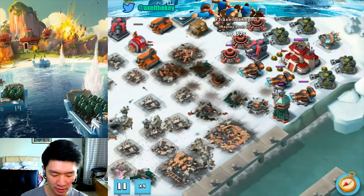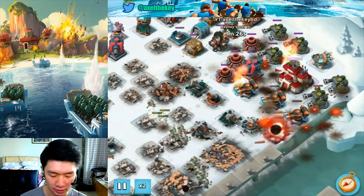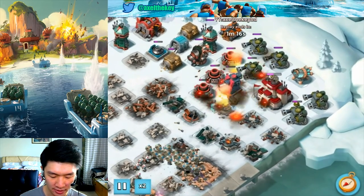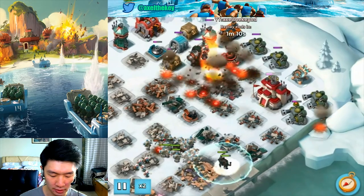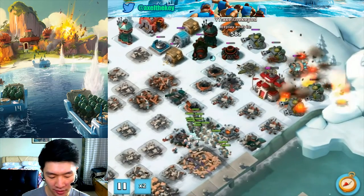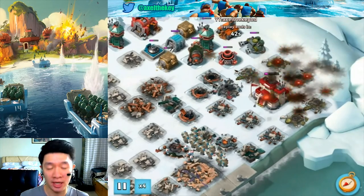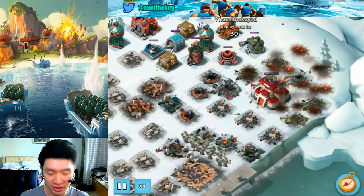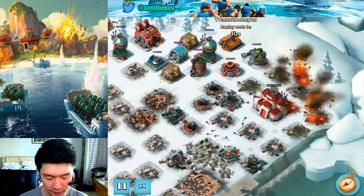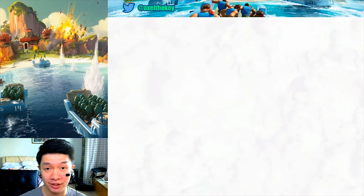Boom cannon down, and left sniper tower, mortar, mortar — flare here to void mortar a bit. Still mortar hits me, but I'm safe for now. Boom cannon got in range with my grenadiers. Shock launcher down and I can outrange the rest of the defenses on the left. Headquarter is about to be down — successful attempt number one! Grenadiers, riflemen, and medics.